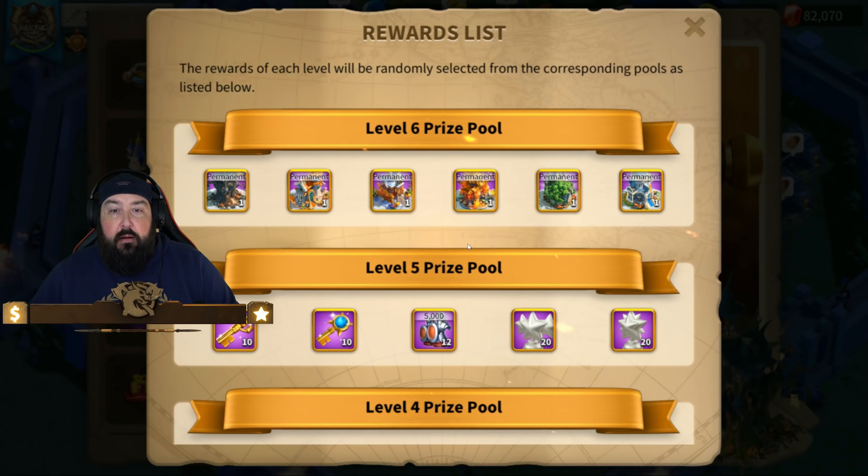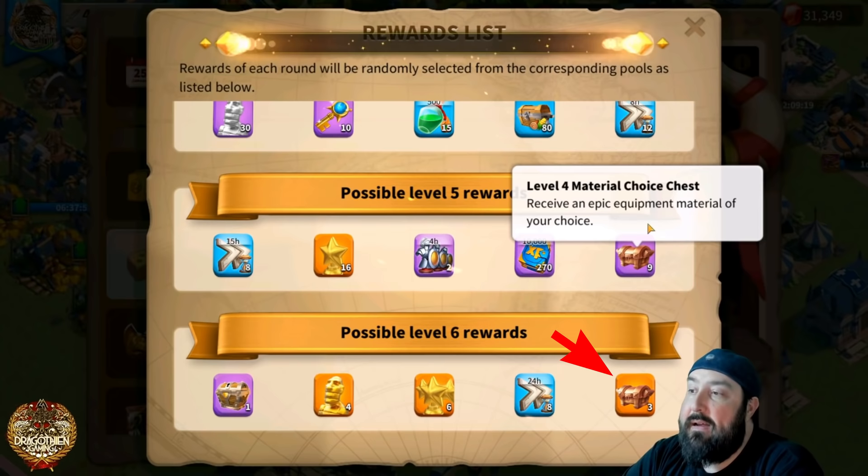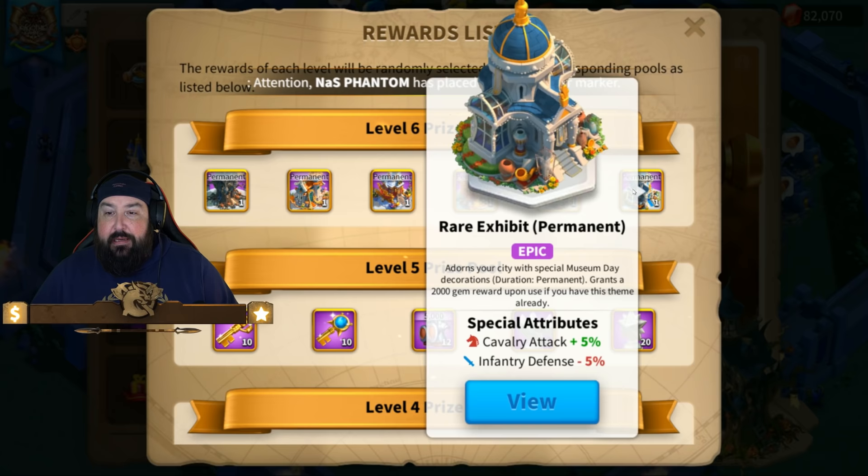So as you can see here, we've got the level six prize pool at the very top. They did away with the random chest that used to have city skins in it from last year. This should really have been a choice chest with all of these in it. Last year the top rewards were way better — you had three legendary material choice chests, four gold sculptures, and tons of different things you could pick from.